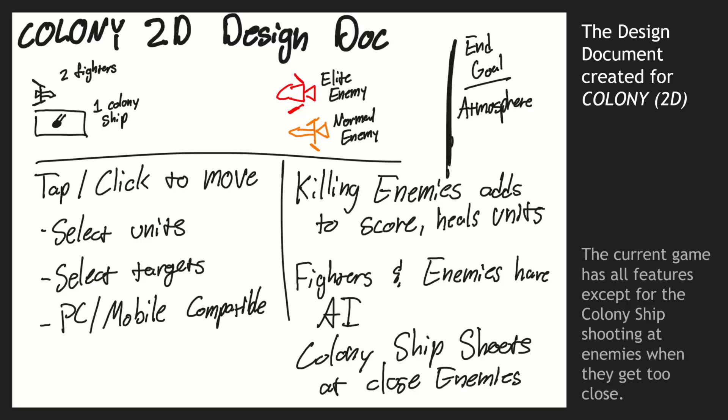I also created a design document for this game. As you can see, there are two fighters and a colony ship, and you can see the elite and normal enemies. I pretty much implemented everything I wrote down. There's an end goal that happens to look like an atmosphere. You do select units and targets, and the whole idea was to create a game that you could play with a mouse.